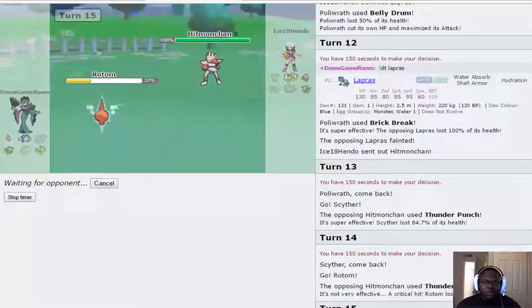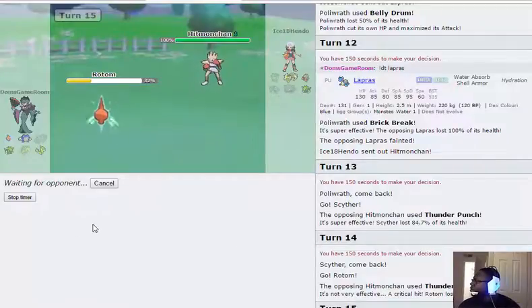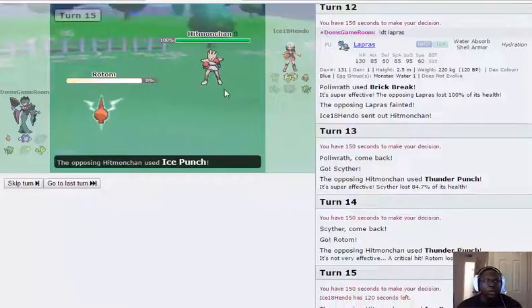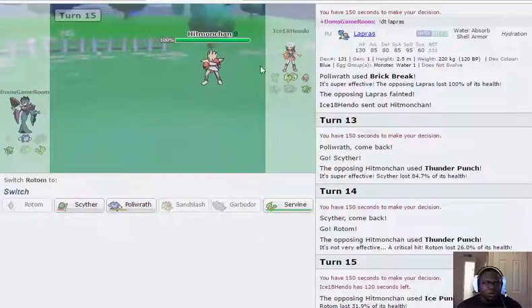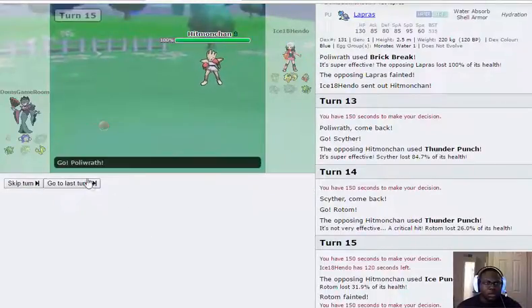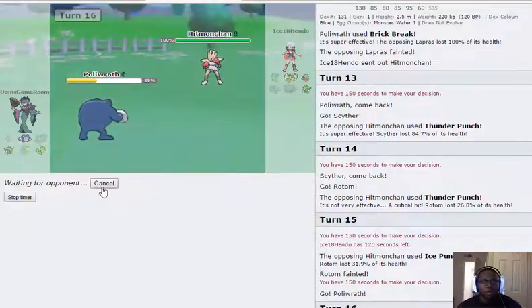We're probably going to have to cut this live short — we're at 19 minutes so it's not really short, but it's about to storm and our power has been going out. He's going to take us out with Ice Punch so I'm pretty sure we actually lose now unfortunately. Does he have Mach Punch? He has to — that sucks. I'm just going to go for Waterfall here.